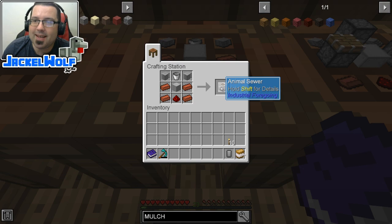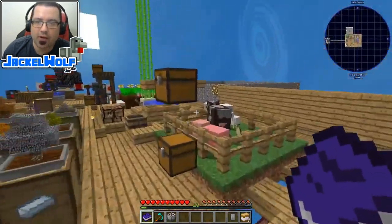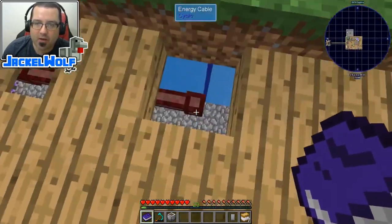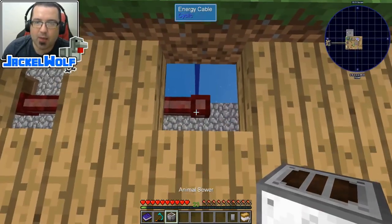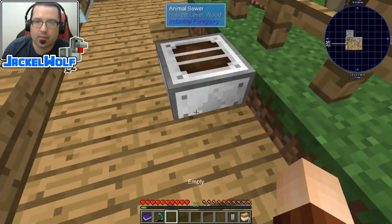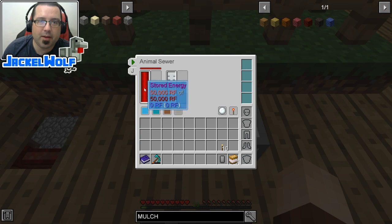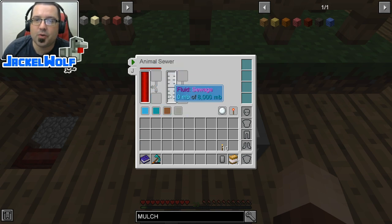All those items together, they make an animal sewer. So I'm going to come over here to my little animal pen — I've got a little bit of power set up — and we're going to place this down on top of that power source. As you can see, if we open it up, it has got full power and it will start collecting sewage.